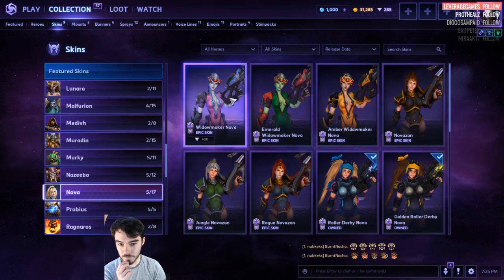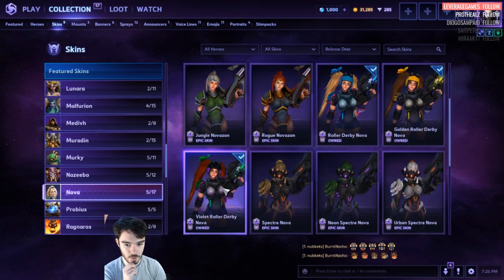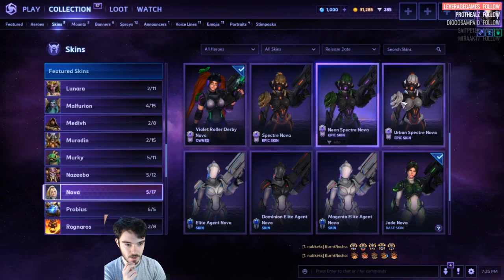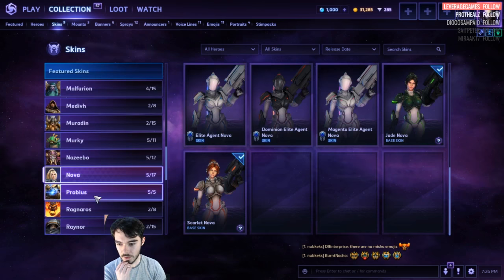Nova. 400 for Widowmaker, 400 for each of the Amazons. The Roller Derbies are 400 each as well. Spectre Skin, Urban Spectre Skin. The Master Skins and base skins.